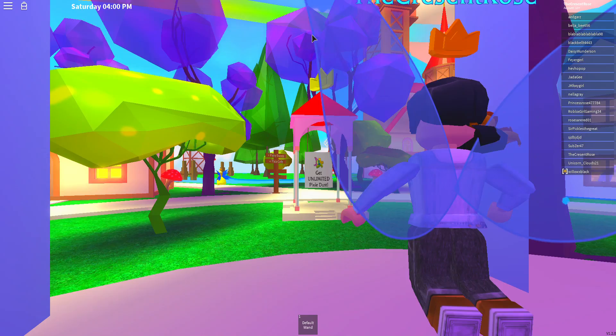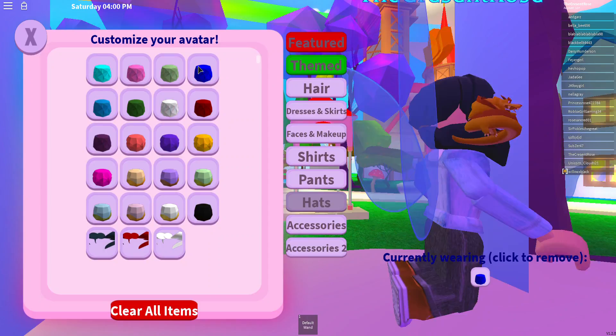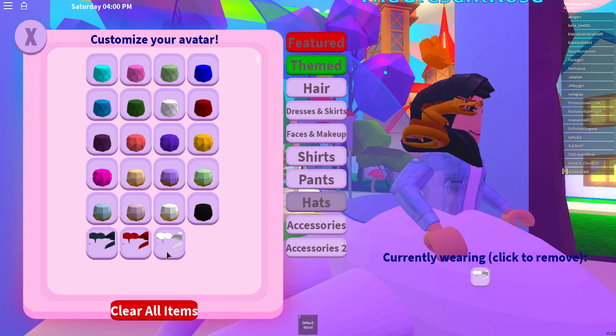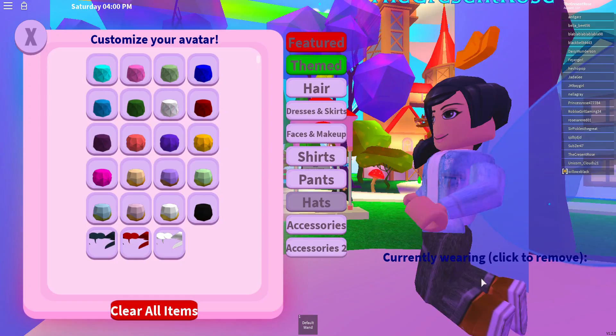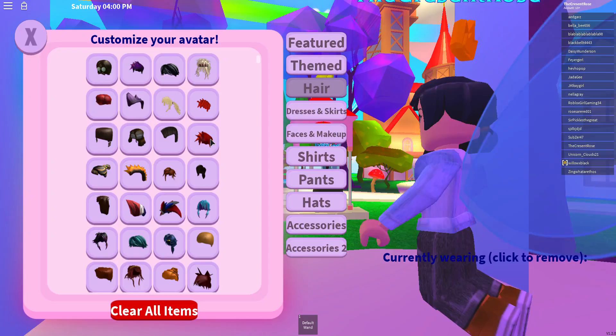Opening the store - gems and pixie dust, avatar customization. There's a big poofy skirt - it looks like a slider for games. Featured themes, hair options. There's some nice red hair available.